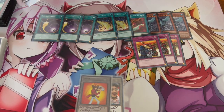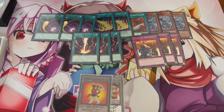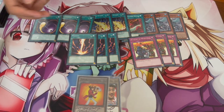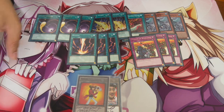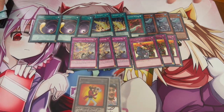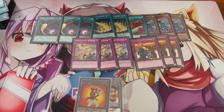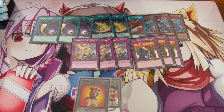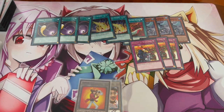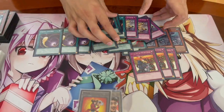That's 12 cards, leaving 3 flexible slots. For going second, Raigeki can be pretty good just to break boards. Dark Ruler No More is an option but since this deck wants to OTK I wouldn't play it personally. For going first, D-Barrier is really good into Mannadium and Swordsoul - just calling Synchro can be an auto-win. So those last three slots could be Raigeki, D-Barrier, or Solemn Judgment - these 12 cards are what I think you should play and the last three are whatever you want.